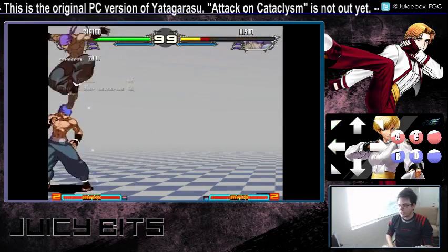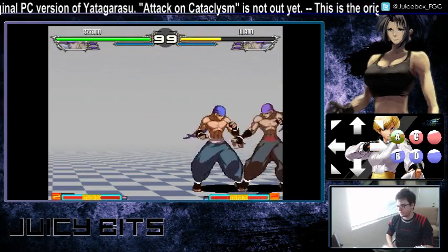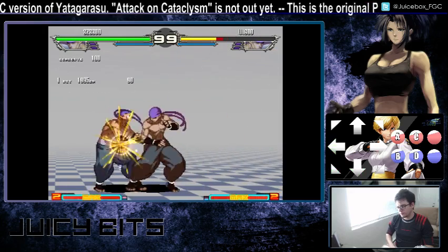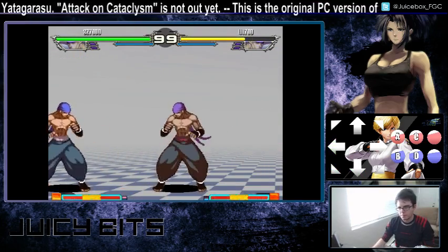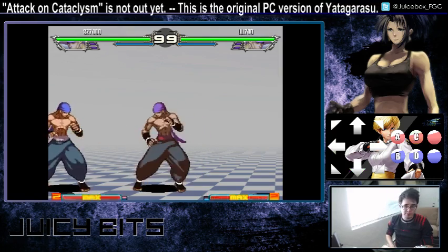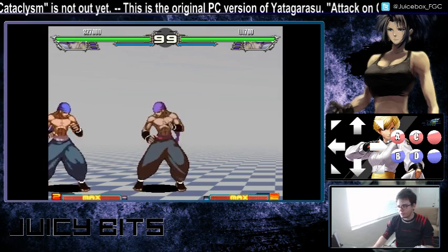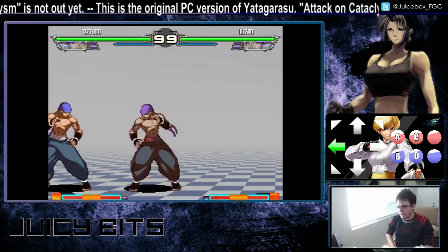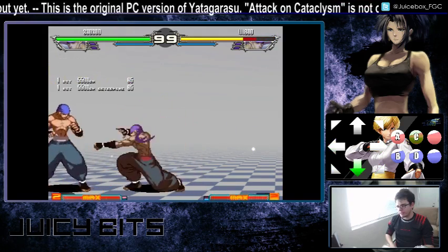If you actually land three of these hits, you can still combo into the EX rekka. His crouching fierce punch is going to be his workhorse normal — this is the normal you need to use, and you need to use it a lot. This is going to be an excellent counter poke in the footsie game. It's cancelable, so you can pretty much always land fierce rekka even at the very tip of this.